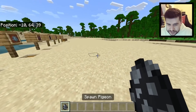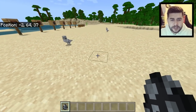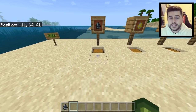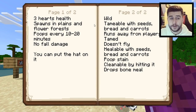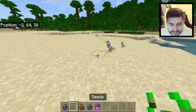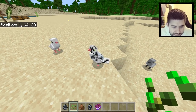The first one we have today is pigeons. If we hit a pigeon it flies away — it's not happy. There are a couple of different variations available throughout the world. They will spawn in plains and flower forests and can be tamed with seeds, and they can wear hats. They have three hearts of health, poop every 10 to 20 minutes, have no fall damage, and you can put a hat on them. Let's tame one.